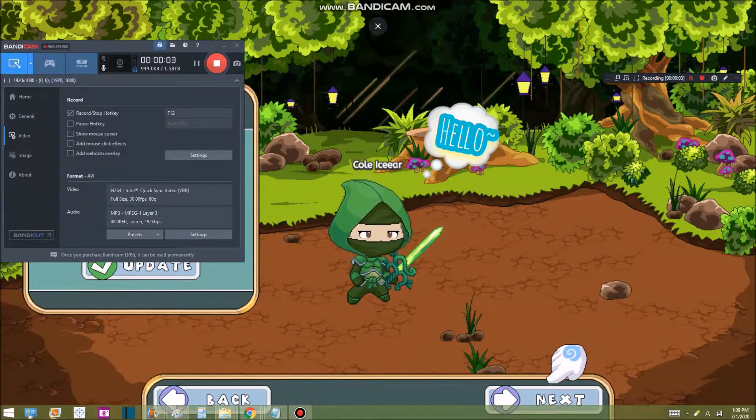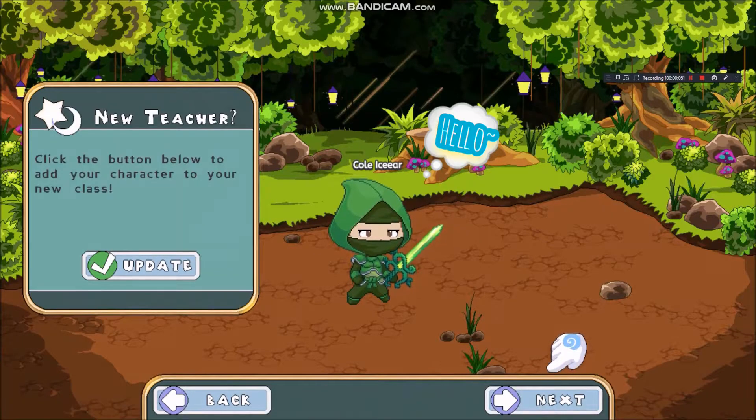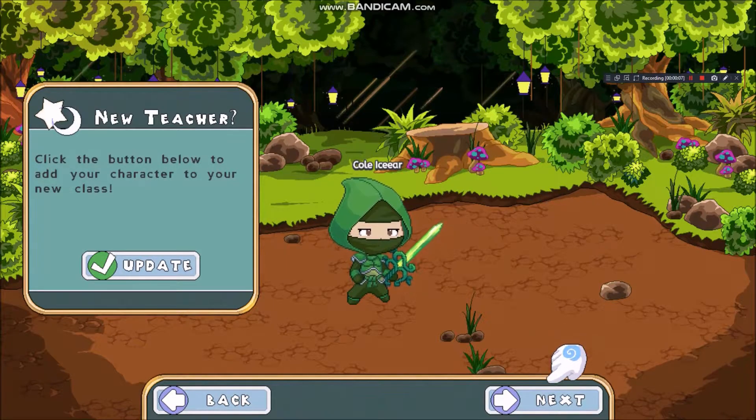Hello, I'm Ian. This is my character. The name is Kulayseer. I just like my character that way.